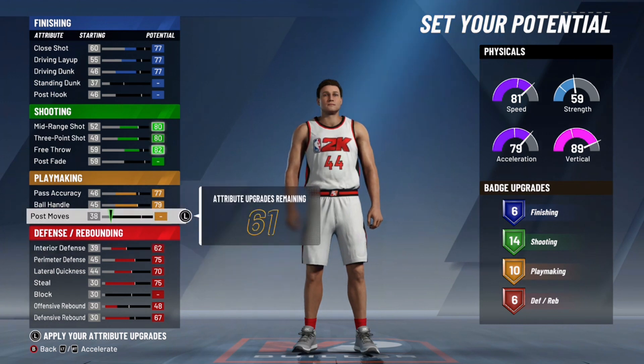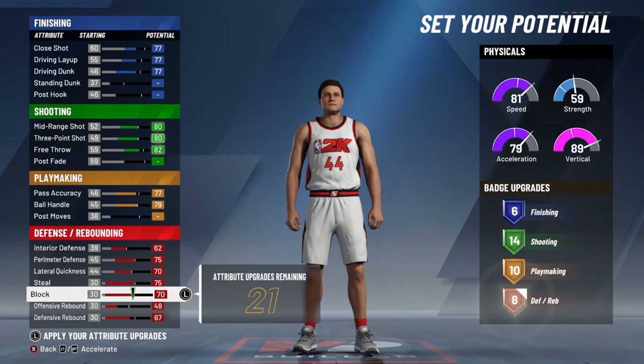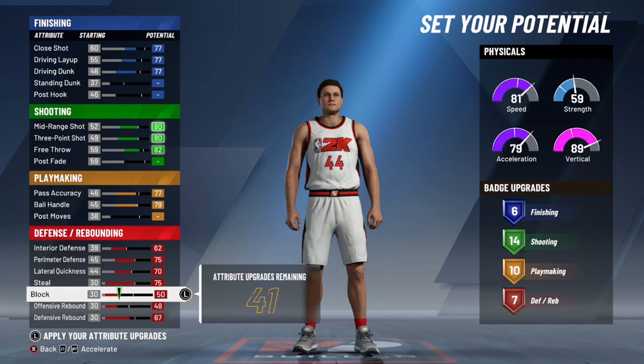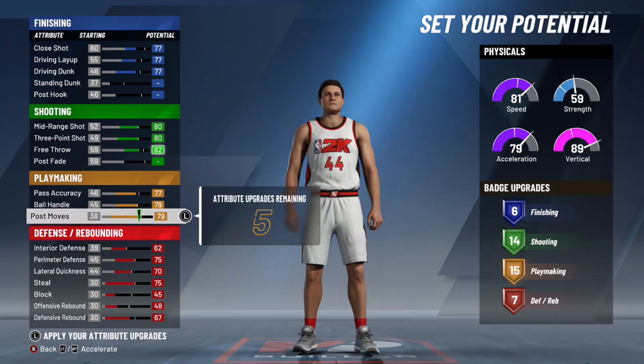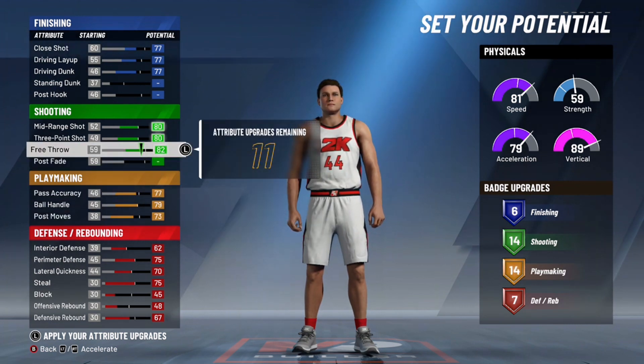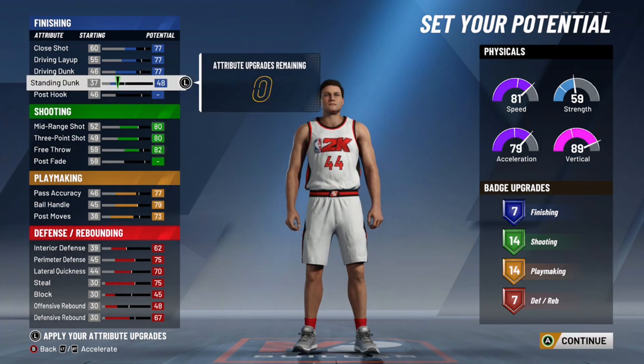To get the build well-rounded, you've got to give them some rebounding — I was able to get that up to 67. For interior defense, max that out to 62. I played around with block but 45 seemed like the best I could do, and offensive rebounding at 48. At that point you've got seven defensive and rebounding badges.